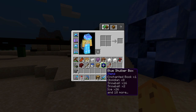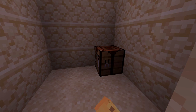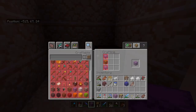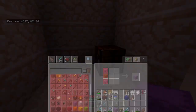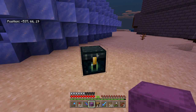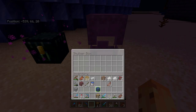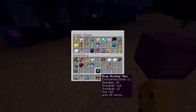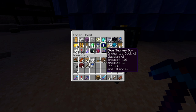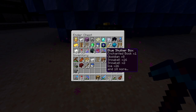Unlike the ender chest, shulker boxes can be looped as many times as you want. Even though we have a shulker box right now, we can craft another one — you make a chest and combine it with shulker shells. You can also dye them, like my blue one. We've now added a second shulker box, taking our inventory space from 64 with the ender chest, adding another 27 with the blue shulker box, and now another 27 with a second one. You can't put shulker boxes inside shulker boxes, but you can put them inside ender chests, which gives us even more combined storage.